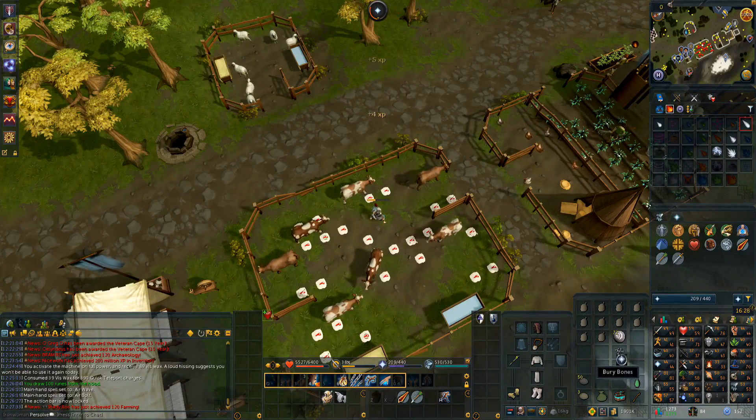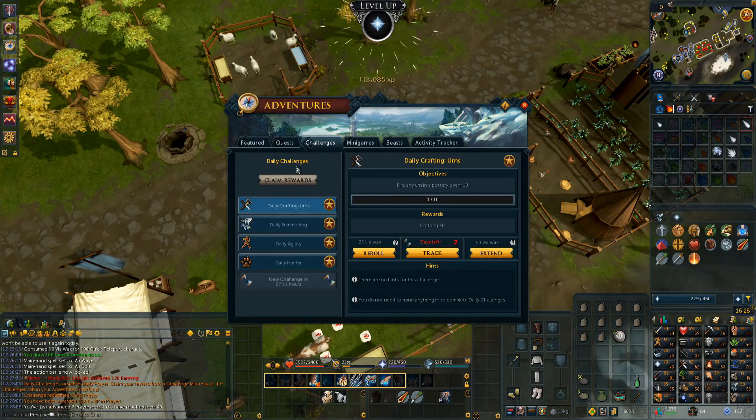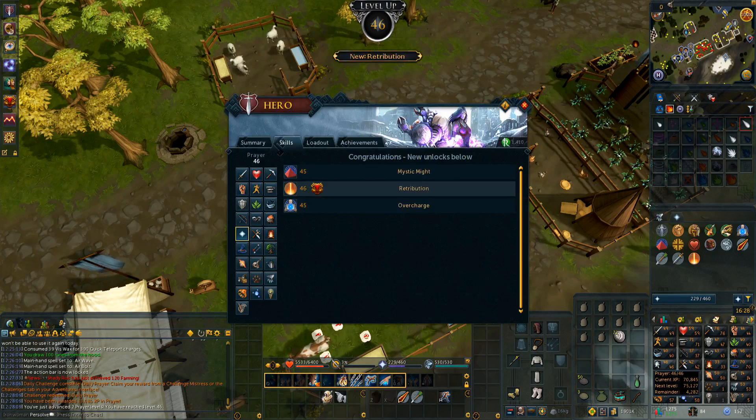We go to the lodestone network and toggle using quick charges. If we teleport to Birthorpe now, it's like any other teleport and goes much quicker instead of having to wait 15 seconds. I just saved myself a boatload of time. 50k bones later, we have our bones done and we can claim the reward — 13,000 extra prayer experience, and now we're up to 46 Prayer.